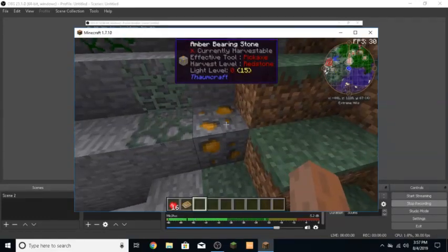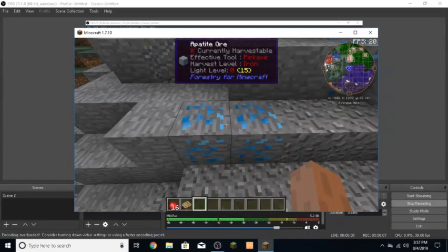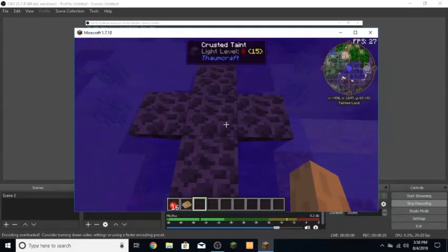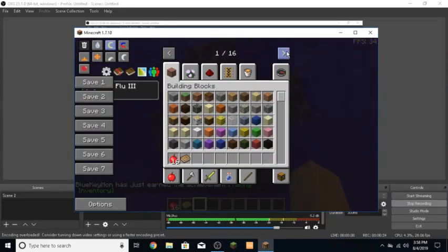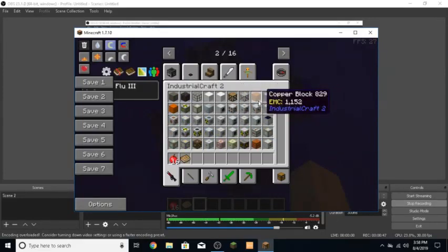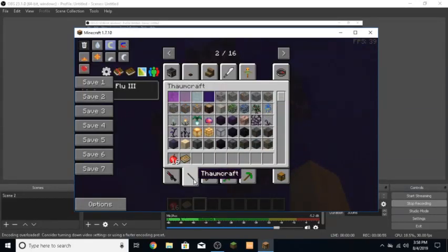All right guys, we are now in the world. Mine isn't running too well because my computer isn't great. You can see we're in a different biome — there's amber bearing stone and a biome called Crusted Paint. It gives you an effect, Flew Three. As you can see there are 16 tabs of different things — Security Craft, reinforced glass, Industrial Craft, electric heat generator. This over here might be the flux liquid death.